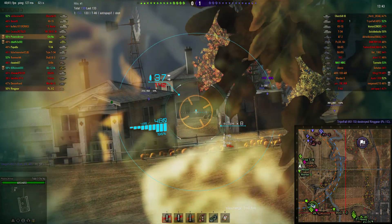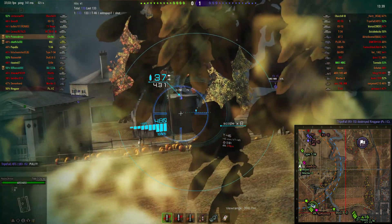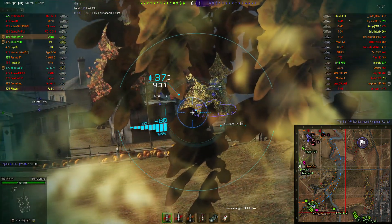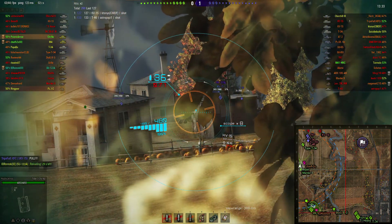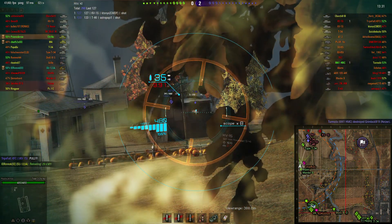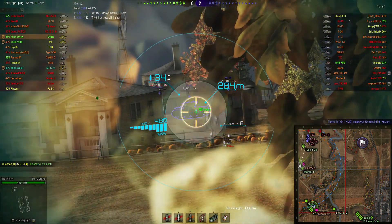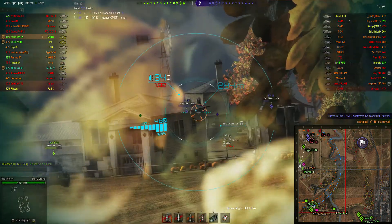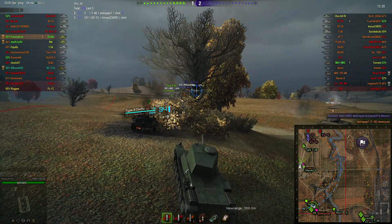But here we go, we've got some targets going in front of the house, and this is what you can kind of expect — or not expect — in the lower tier matches. I wasn't really expecting anybody to pull up in front of these houses. And look at that — I don't actually have Sixth Sense on this tank, but I don't think I was spotted, otherwise I may be dead.